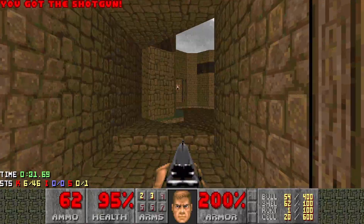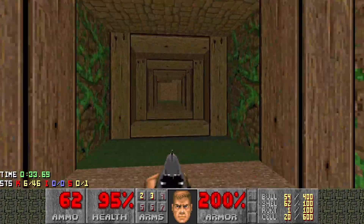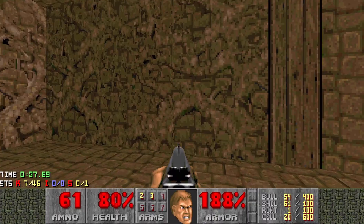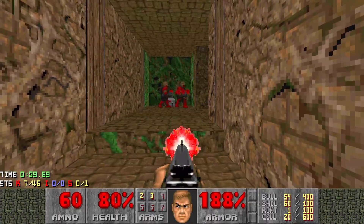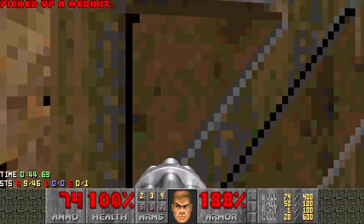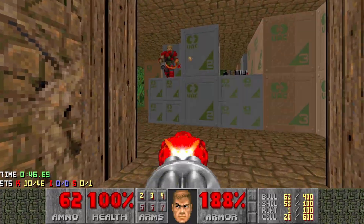Got to hang a right out here, we want to get the super shotgun next. So hang a right, through here, hang a right again. Watch your back here with chaingunners. So just as you walk in here, open that up. Then get in with them, grab all the stuff. Two more chaingunners here, and this is the room that's got the super shotgun.